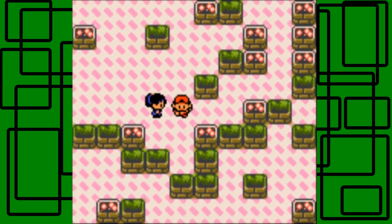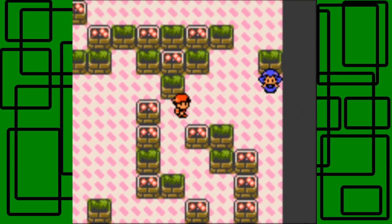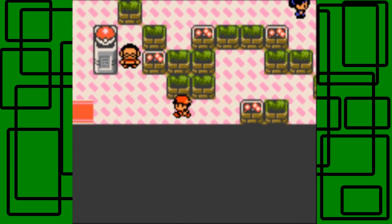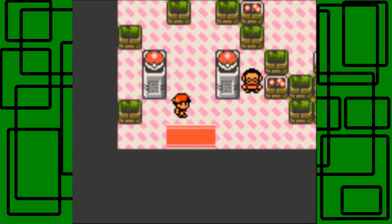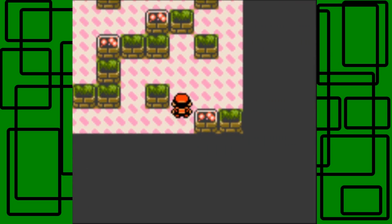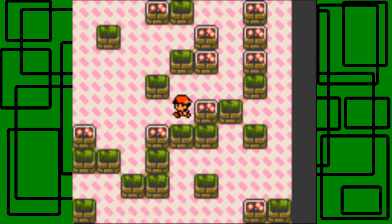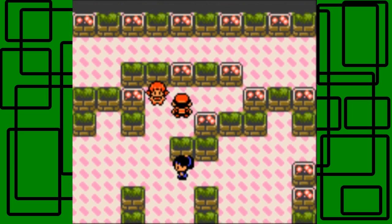I'm going to go back to the Pokemon Center and heal. I'll show you the way to get out quicker - there's also an alternate way you can use to get to Whitney in the gym. Just take the path I'm taking and make your way back to the front of the gym. Okay, we're back at the front of the gym, I healed up my Pokemon. I'm going to go around this way to get to Whitney.